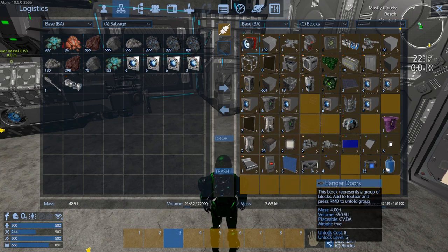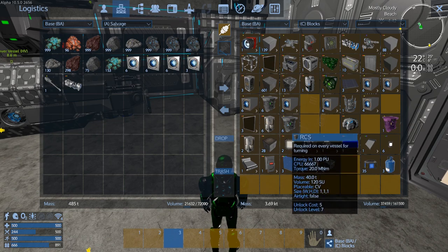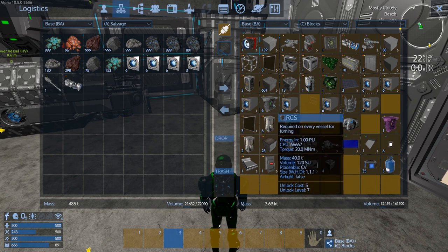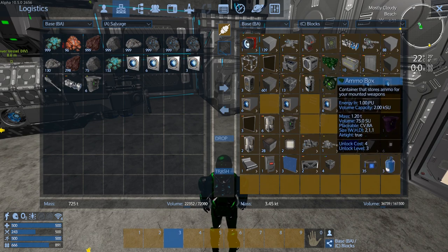Do I need two hangar doors? Yeah, why not. We're going to do the T2 RCS - what else have we got? CV RCS - more of those. Do I need that many? Probably not 12. I think one T2 and six regulars is going to be plenty. Let's deconstruct these two. I think that's all I want to deconstruct.